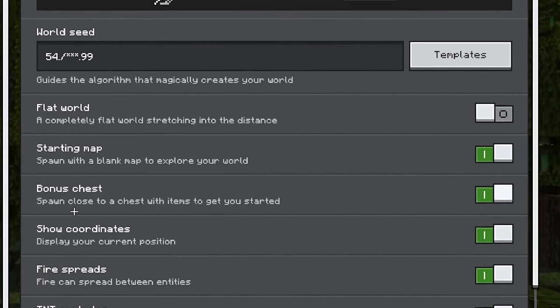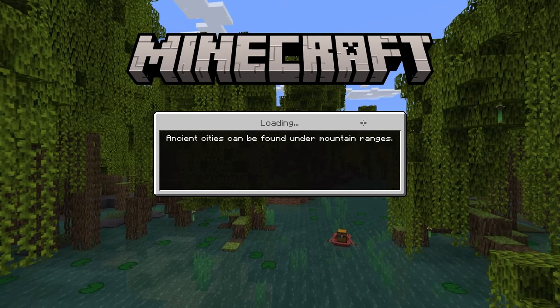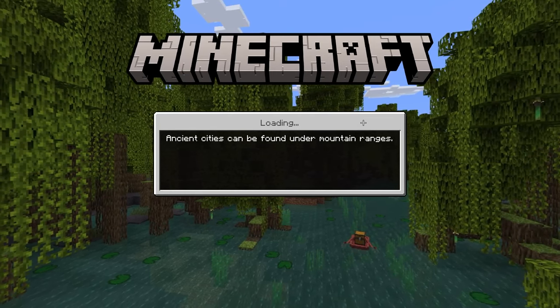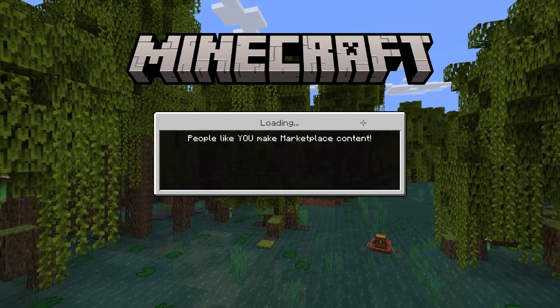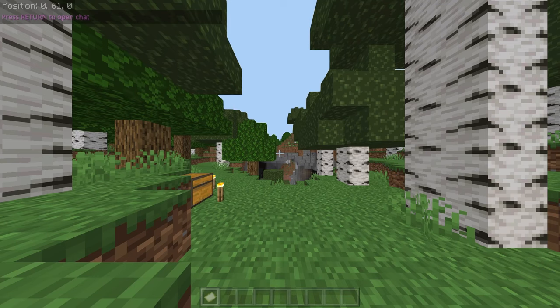Once you have that, make sure that Starting Map is enabled, Bonus Chest enabled, and Show Coordinates. To create — you should definitely subscribe right now, join our Discord in the description, and like the video, otherwise it won't work for you. That's just the rules.